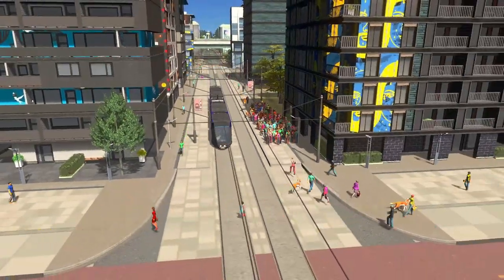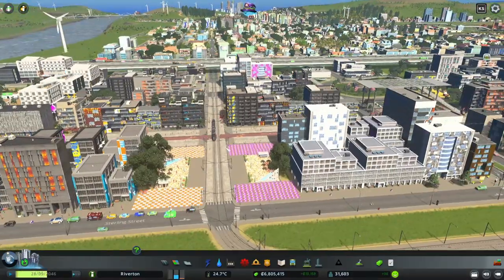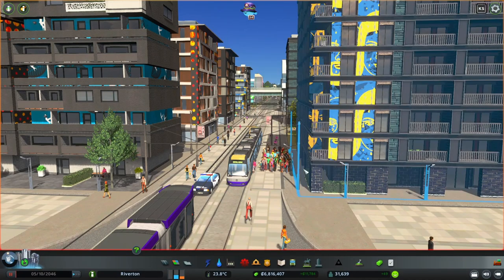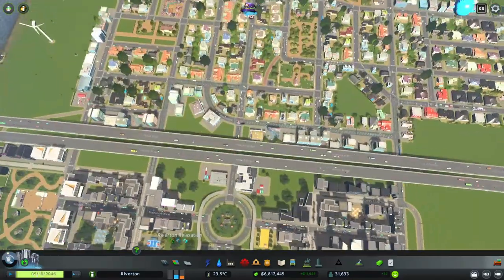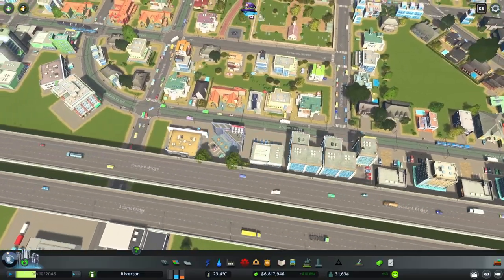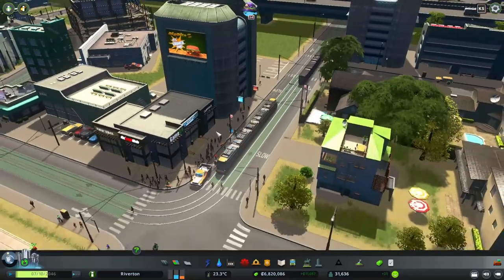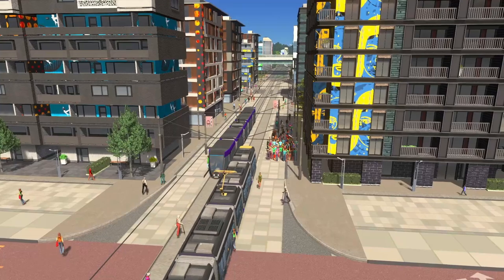Look at those trams — they look amazing! Cars and bicycles are going through, but the tram was indeed necessary. Here we go — very nice. Is it full? It's full! They have to wait for the next tram. We got two vehicles so that's fine. Most people seem to be loading on the one side — here comes the next one to pick them all up.